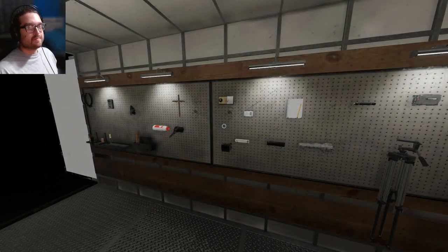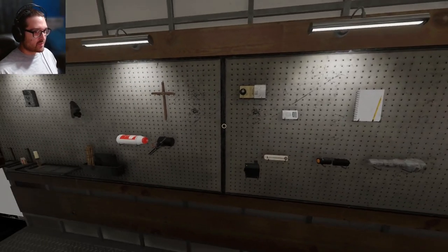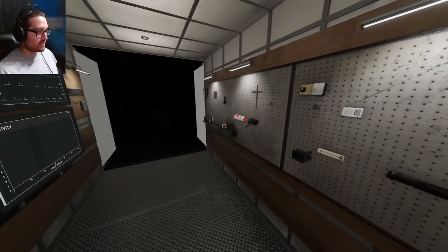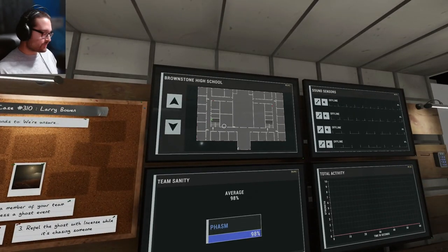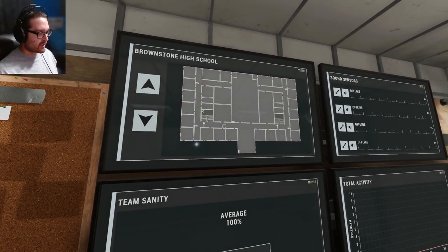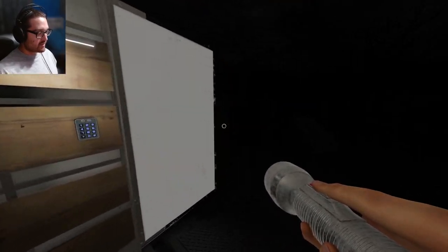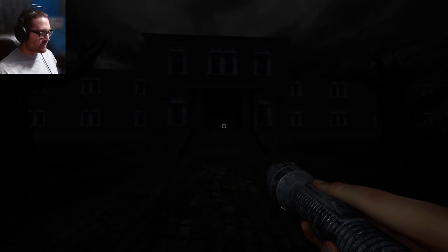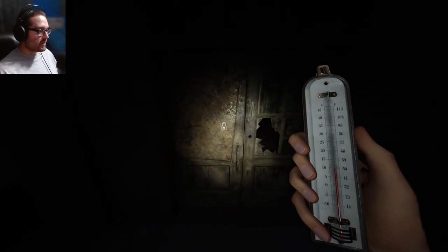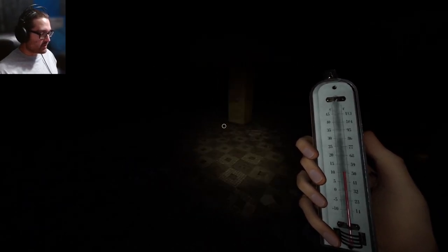Hello everyone, welcome to Phasmophobia. Today I'm going to be doing my second weekly challenge. We have even less equipment than last time — this one was the 'missed delivery' challenge. Actually this is more than I was expecting. The thing I'm really worried about is the fact that we're on High School. I said last video this one might not be too bad, but I didn't realize we were going to be on High School. I'm going to take some equipment and go in and find the ghost.